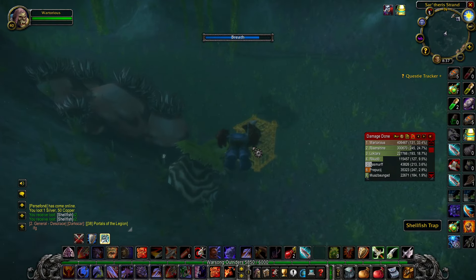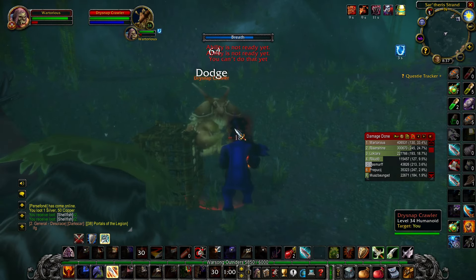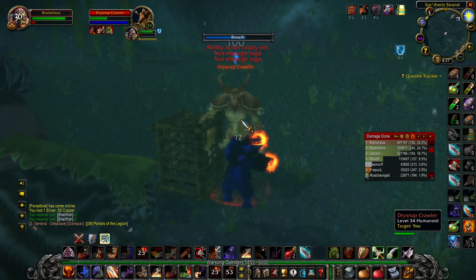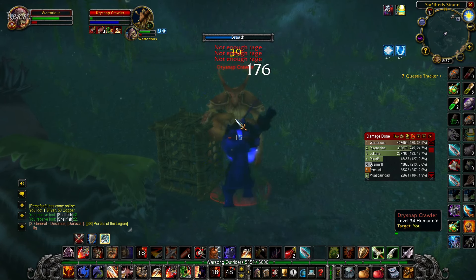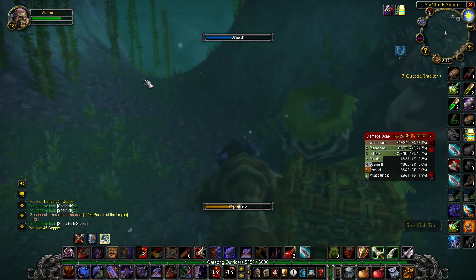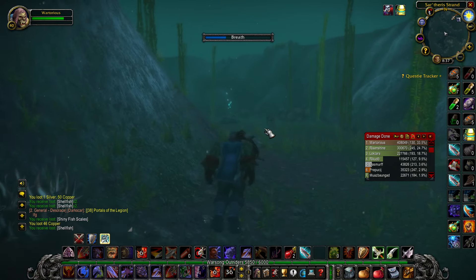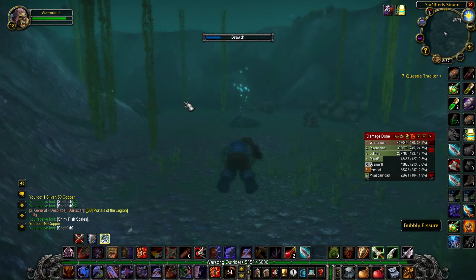I'm now going to swim just around the corner — got a respawn here. These crawler things are kind of annoying but they do drop some fish which might be worth selling. I started over there, I've got this cage here, more shellfish, and now I'm swimming to a second area where there should be another two cages.